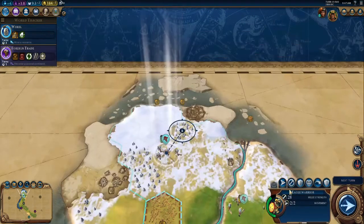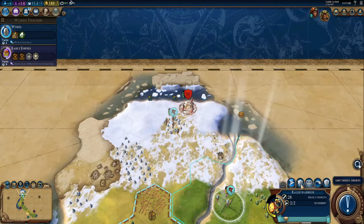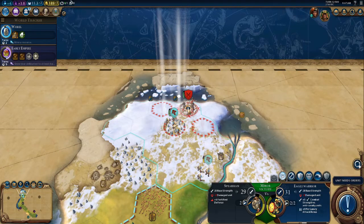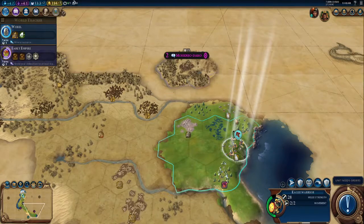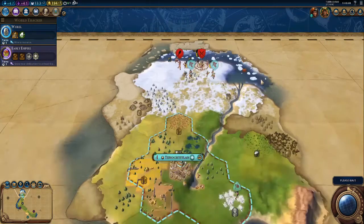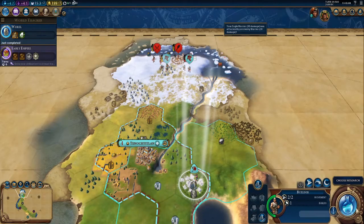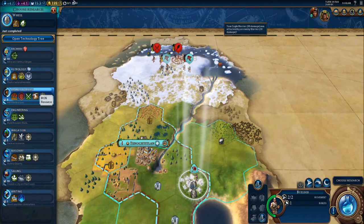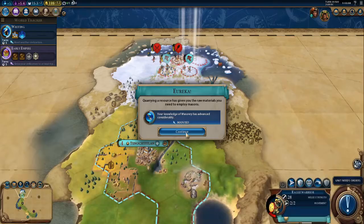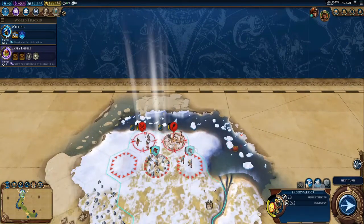We're also going to want to beeline early in the game. As you prepare to clear out the barbarians, you're going to want to rush their camp. Whether or not you take out the barbarian camp could and usually will mean the difference between life and death in the early game. Obtaining luxury resources is especially helpful — it makes your cities more productive. And since I'm Montezuma, I get bonuses in combat for every luxury resource I have. Building a Quarry will not only trigger a Eureka for Masonry, but will also give me a free luxury resource, which will be incredibly useful.